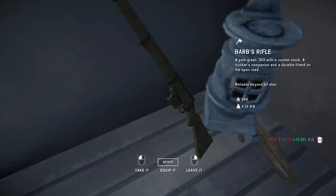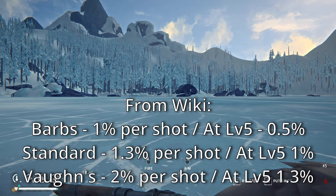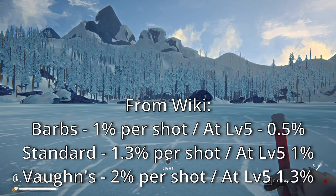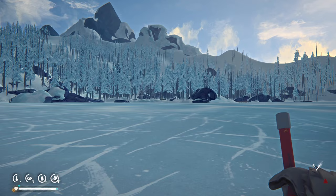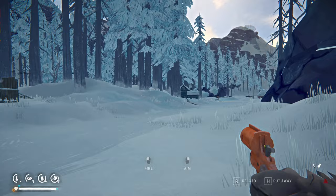Barb's Rifle — a 303 with custom stock, called 'A Trucker's Companion and a Durable Friend on the Open Road, Reliable Beyond All Else.' What's amazing about this rifle is it only loses one condition per shot compared to the standard rifle which loses two, and Fawn's Rifle which loses three per shot. So technically Barb's Rifle is the one you want going into late game — the trade-off is it's slightly heavier.